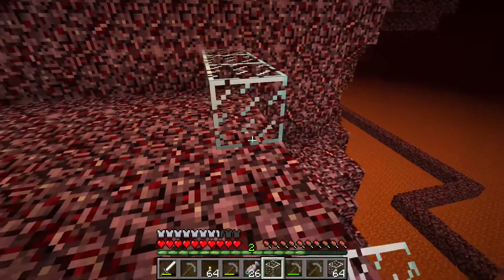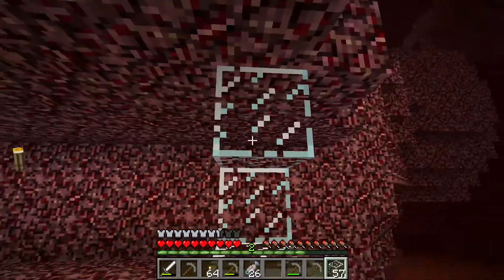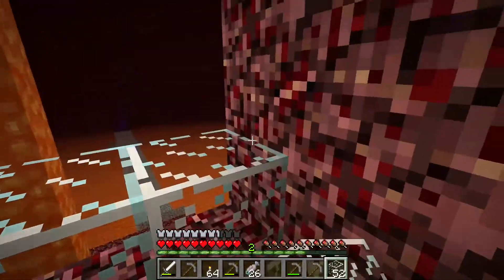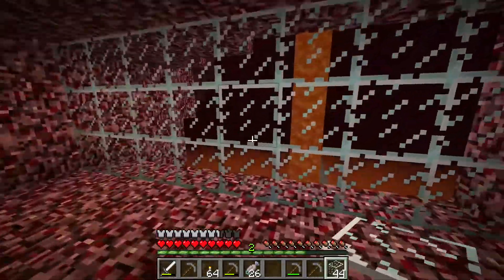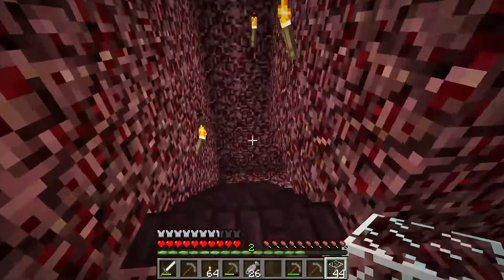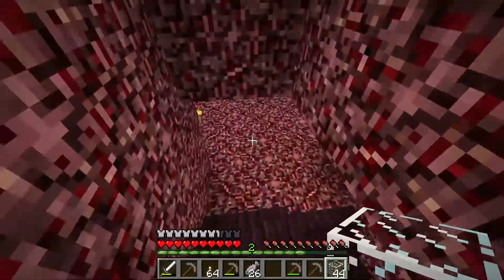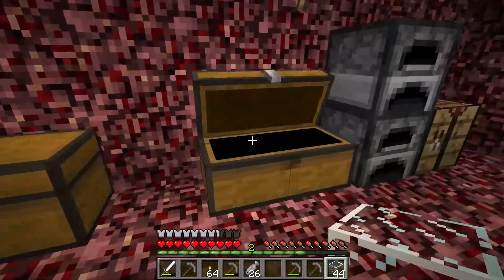So I'm going to put a window in here. There's my window looking out over the nether. Cool. So zombie pigmen — if you push them off a ledge and they get damaged, they don't turn aggressive. They're neutral, which means they don't attack you unless you attack them.